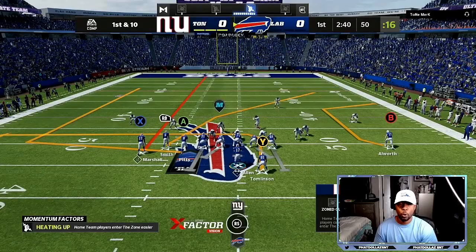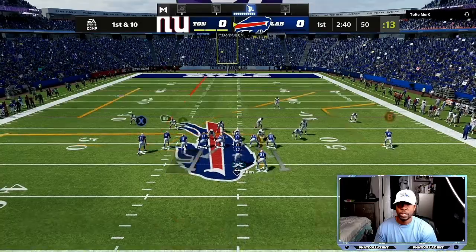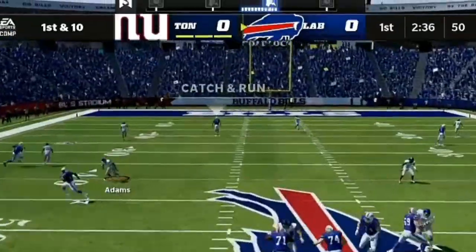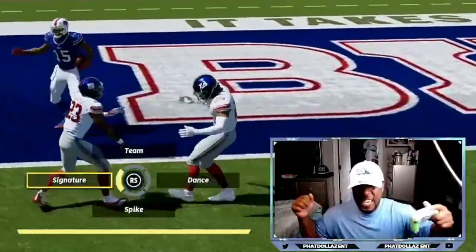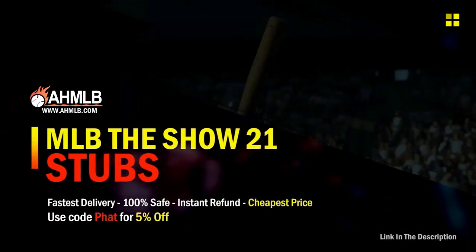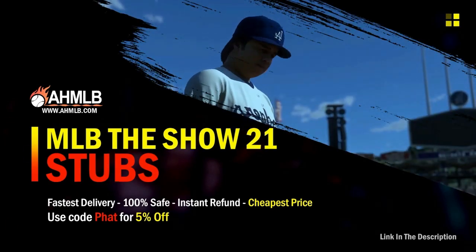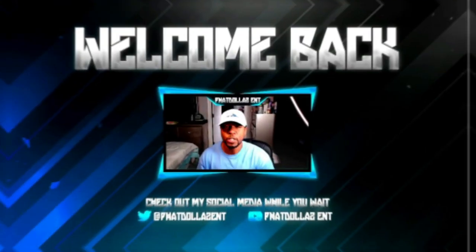Right here we're just gonna come out with a cover three bomb — we're gonna streak the X receiver, stay in the pocket, and as soon as he moves we got a one-play touchdown over the top. If you're looking for great gaming services, head on over to AHMLB and make sure you use code FET for 5% off your order.